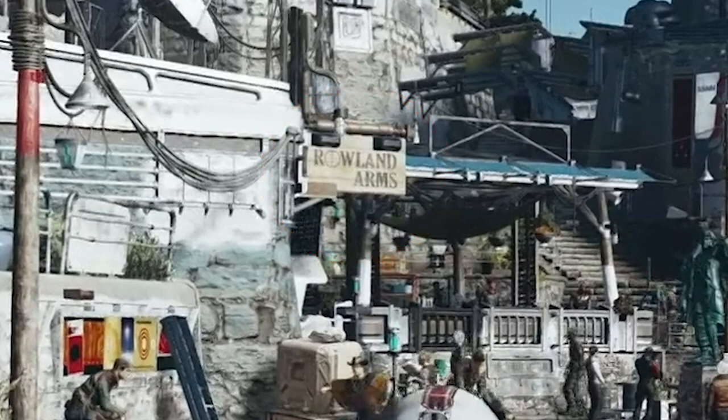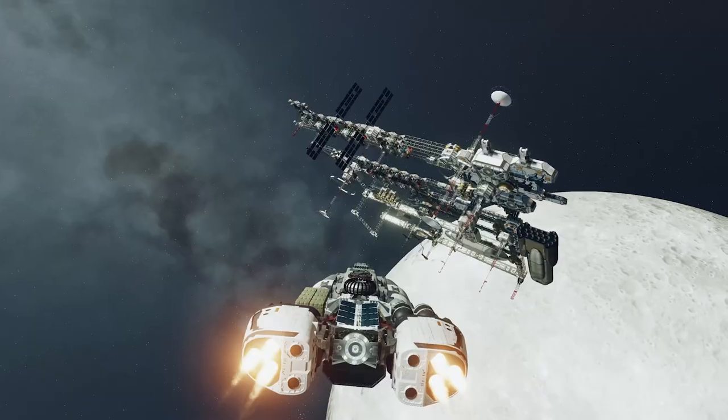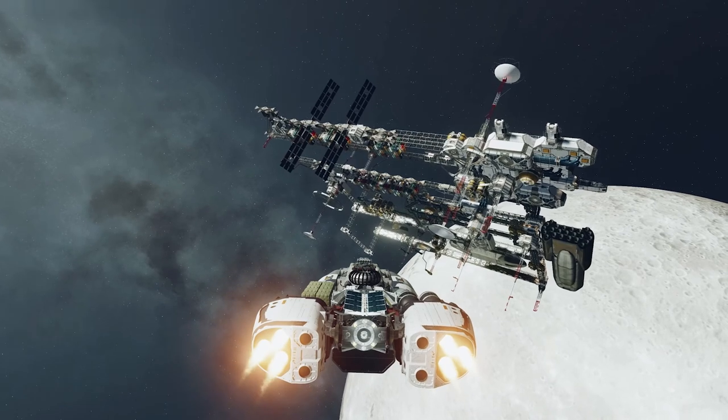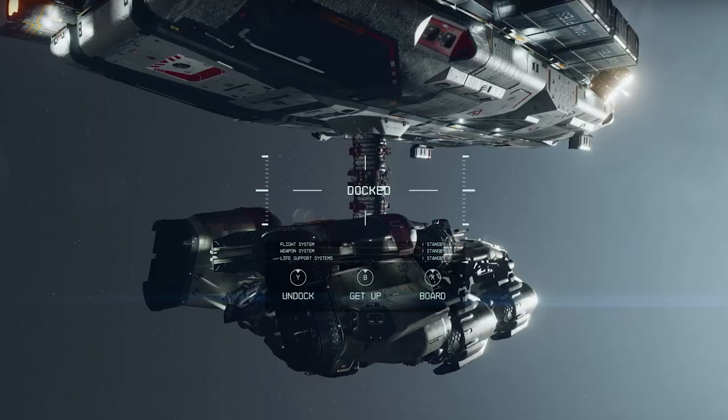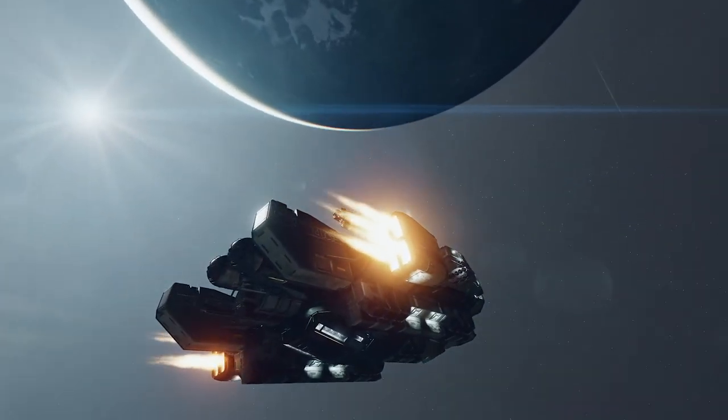What are your thoughts on these buildings? We also have a large space station which could also be a trading hub of some kind. You can see the ship is docked on the right side of the station and there also seem to be other docking ports for ships as well. We already know that we can dock with other ships, so maybe this space station is something we can dock with and do trading with, or it could just be part of the game story.